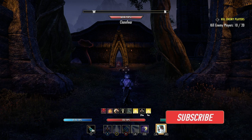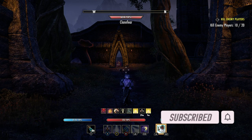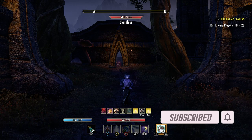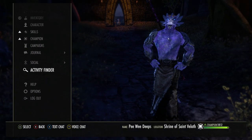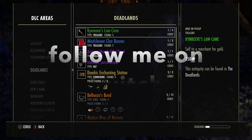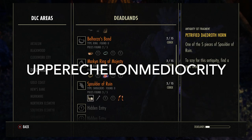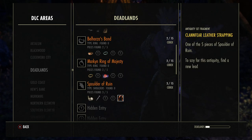Hey everybody, this is Joby. Today I'm at the Shrine of Veloth to get the Clanfear lead — well, actually I've already got it — for the Spalder of Ruin. If you look at this antiquity, go to journal, antiquities, DLC areas, and Deadlands. If we go down to the Spalder of Ruin, the one I was here for was the Clanfear leather strapping, and I've already got it. It's from any Clanfear in any area in Tamriel.